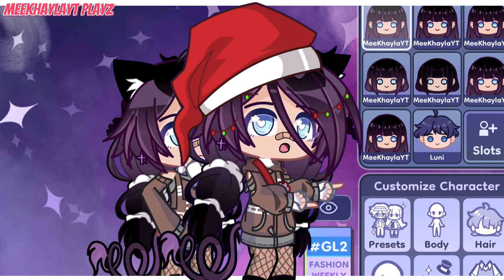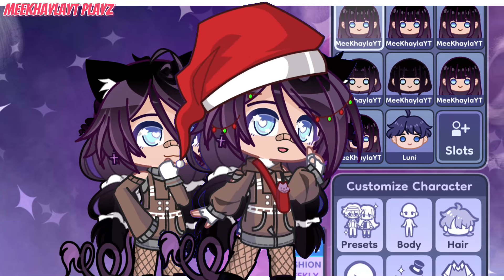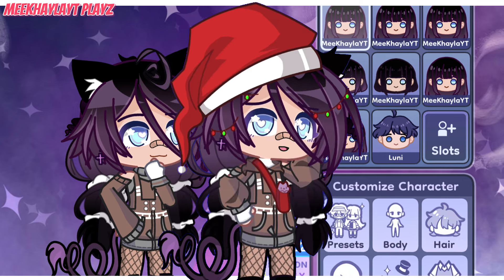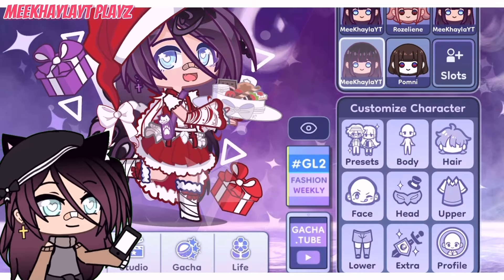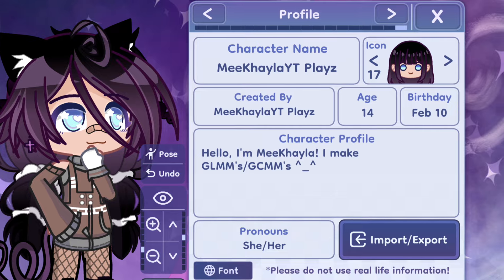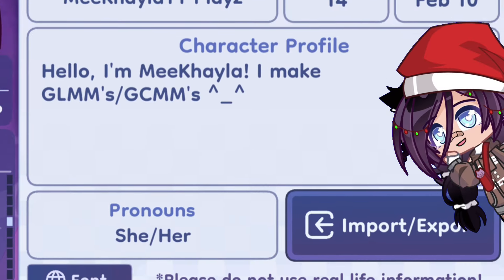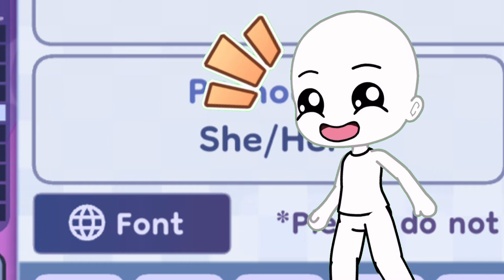Now I'll show you guys the first feature that you probably didn't know, or you may have seen it but have no idea how it would work. So if you look at the Customize Character tab and press on Profile, you'll see our normal character's profile description — your pronouns, the import and export button — but wait, what is that? A font button?